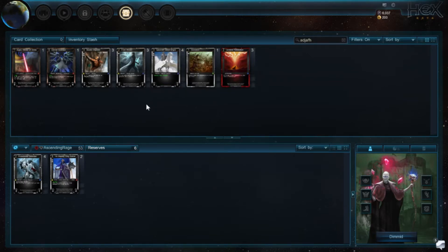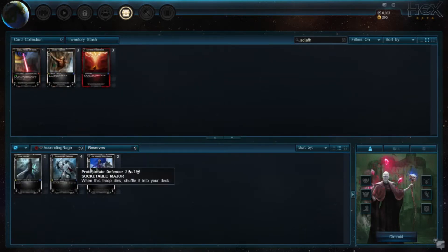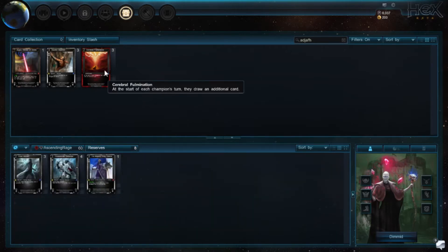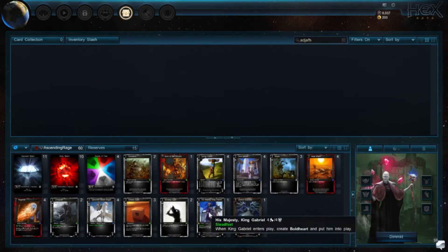For our sideboard, we're going to bring in 4 Spearcliff Cloud Knights, the Stone Skin to protect our troops from his burns, and the Eternal Guardian — it's better than Argus and not as slow. I'm also going to bring in 1 Gabriel for a nice body to block with. Hopefully we should draw a ton of Heat Waves against them — that's essentially what it comes down to. If we could draw a million Heat Waves we're good. Post-sideboard we have the Cloud Knights, the Gabriels, the Eternal Guardian and Stone Skins to help us stay alive a little longer.